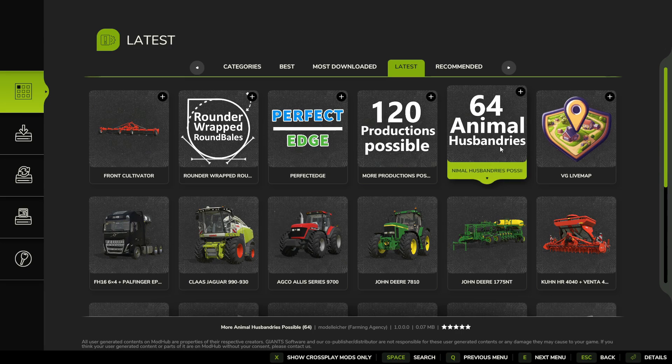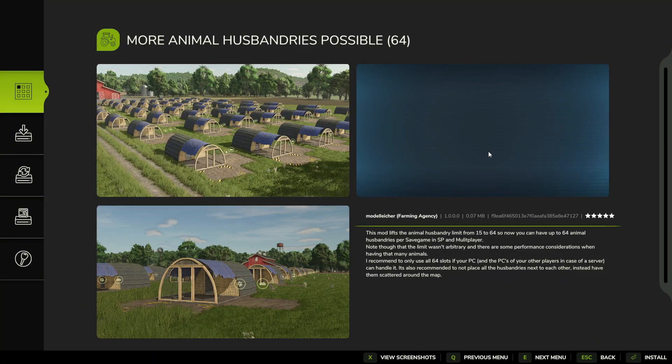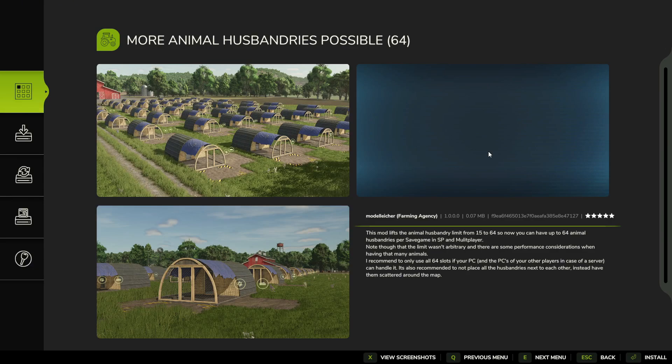We have another one from the same modder — the 64 Animal Husbandry mod. This mod lifts the animal limit from 15 to 64, so you can have up to 64 animals per husbandry per save game in both singleplayer and multiplayer. There are some performance considerations when having that many animals — it can get a little laggy. From my own experience in FS22, the more animals you put in one area, the laggier it gets.